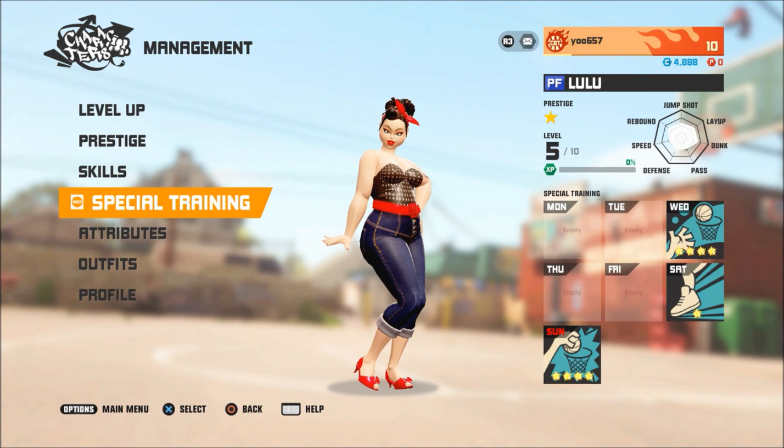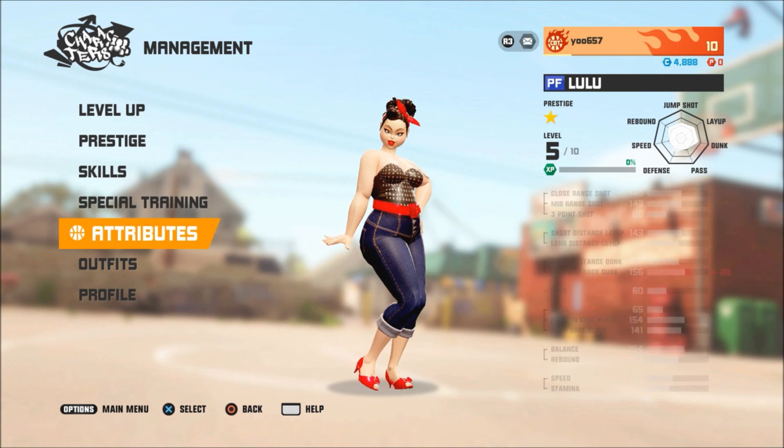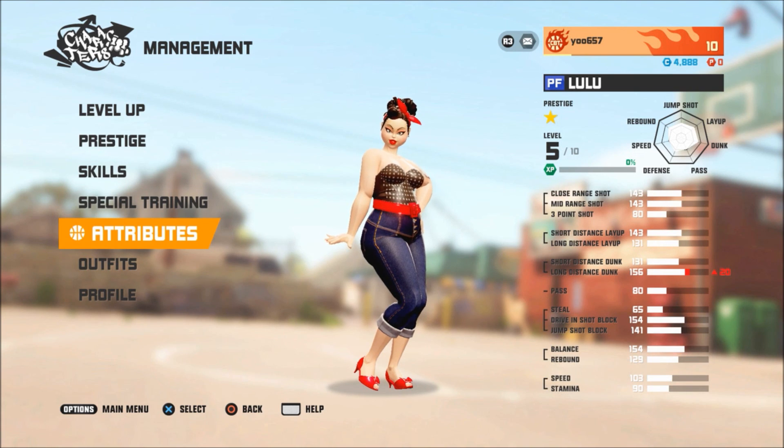That's pretty much it for special training and albums. If you need any more help I'm available in the comments. I'll leave an Excel sheet with everybody's attributes down below — I know it would be useful since the game doesn't let you view two characters' stats at the same time. You can see the plus-20 dunk on her. I'll put that spreadsheet in the description below. Thanks for watching, talk to you later.